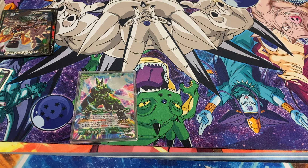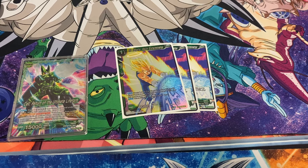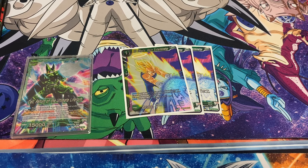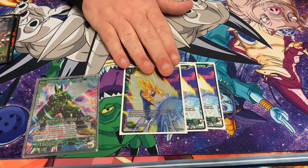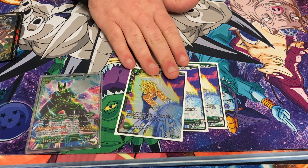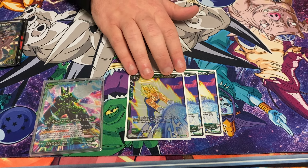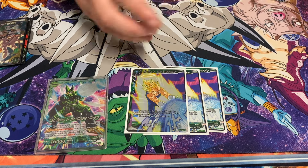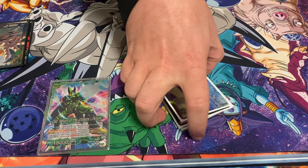Going to the side deck. First we have the hand destruction card — just when this guy is discarded, play it instead and draw a card. Just for green mirrors: Green Goku, Green Gohan, you name it. I do side it into yellow sometimes — if I know they're running Purunga, I will side this in as kind of an anti-cheese card. I've caught John off guard before where I sided it in and he didn't realize — he tells me to discard two and I played both of them.